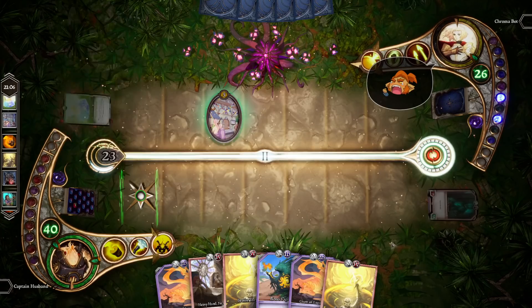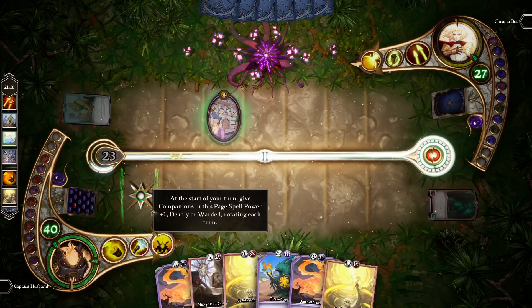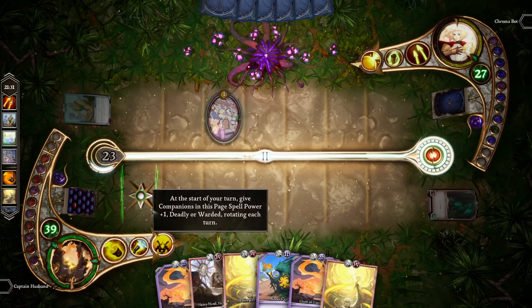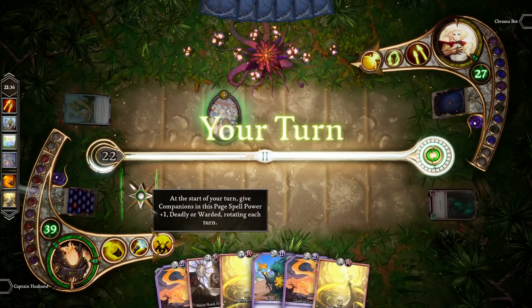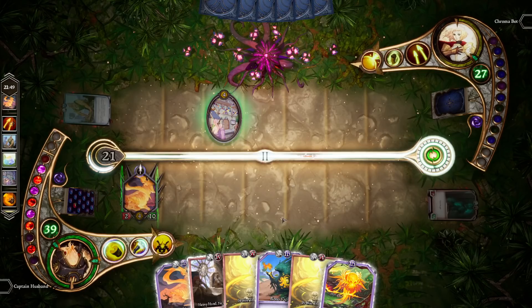You can see our opponent just played what's called a marking. Markings are effects that are directly placed on pages. For example, this marking says: at the start of your turn, give companions in this page spell power plus one, deadly, or warden — rotating each turn. Don't worry too much about the keywords right now, as there will be a separate video for that. This is something that affects the page directly and will affect any companion placed in this page. For example, if I play this Ghost of Goodwill here, at the start of my next turn it will receive one of these buffs.